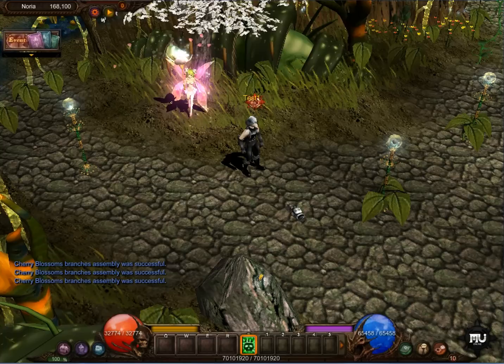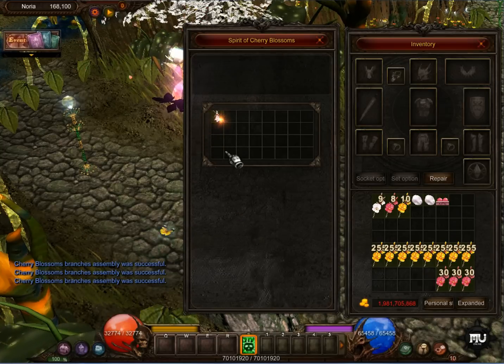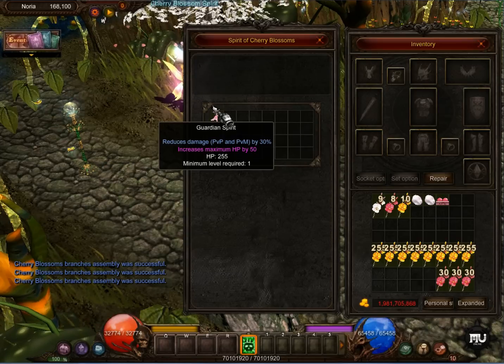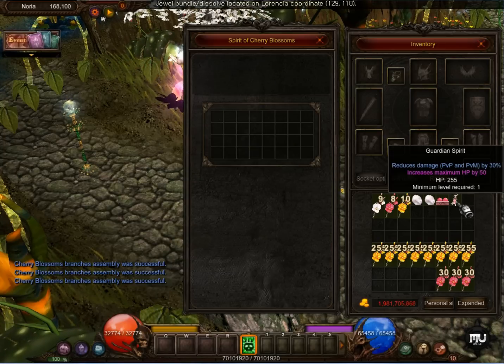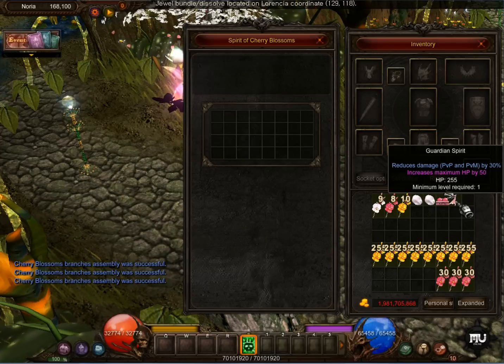Now let's check the red. Guardian Spirit reduces damage in PVP and PVM by 13% and increases maximum HP by 15. That is nice — it costs a lot in the donate shop, so now you can get it without donate coins at all.